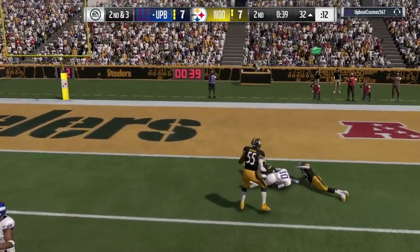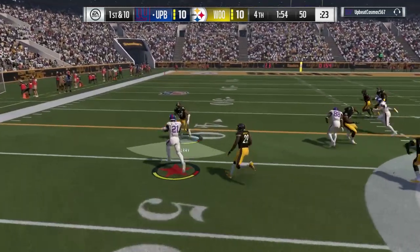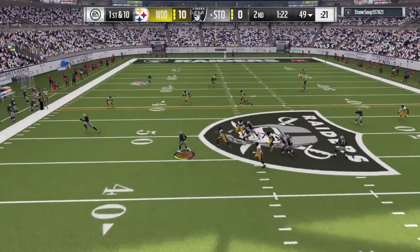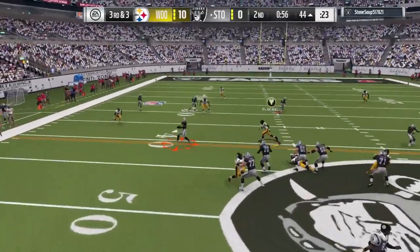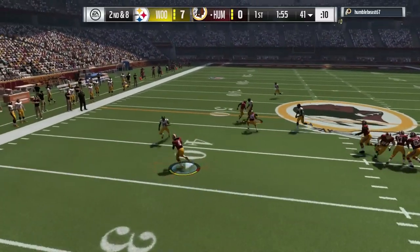Still, nice completion. Beat man coverage, 99 speed, and Sean Taylor just decided not to. There's the pursuit — you see that bad pursuit angle? Rhodes will take bad pursuit angles because of the low pursuit, but still, I do enjoy this card quite a bit. I do think he is the pickup over Talib. The tip drill alone — if you put together a tip drill secondary, you are going to get a lot more picks that way.